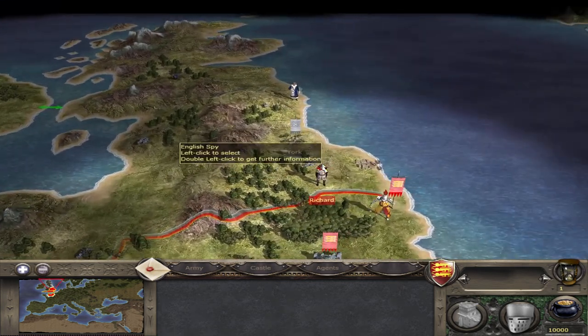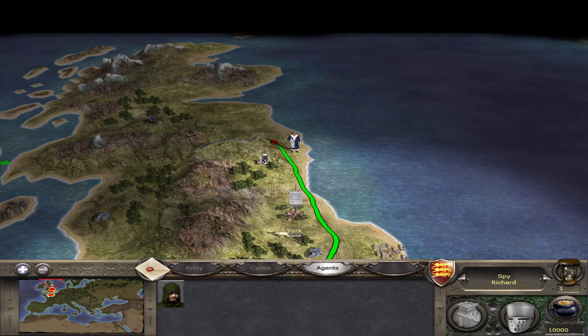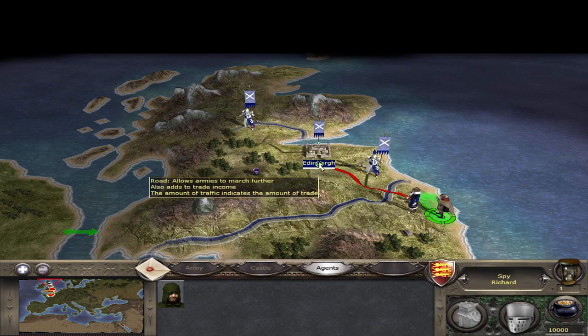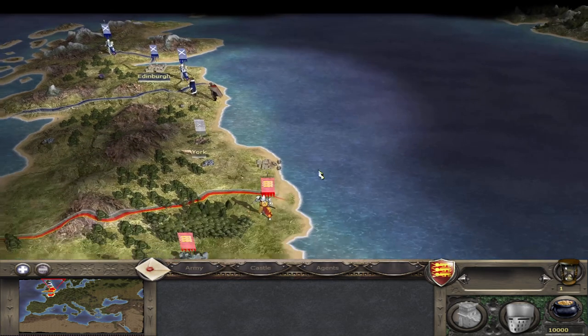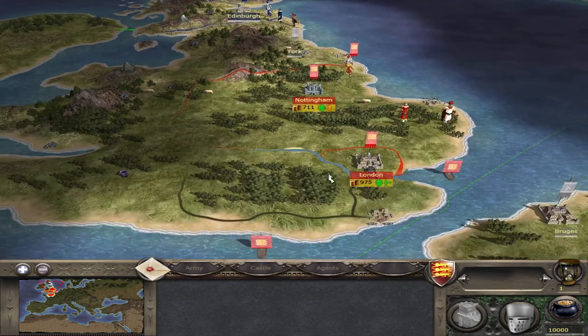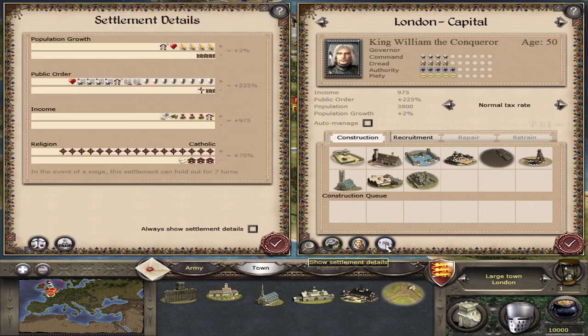To start off, we are going to be going for York. We're going to get a spy heading up towards the Scots to see what's going on up there. We've got two lords — a king inside of Edinburgh — and let's figure out where we want to send our bishop or cardinal.